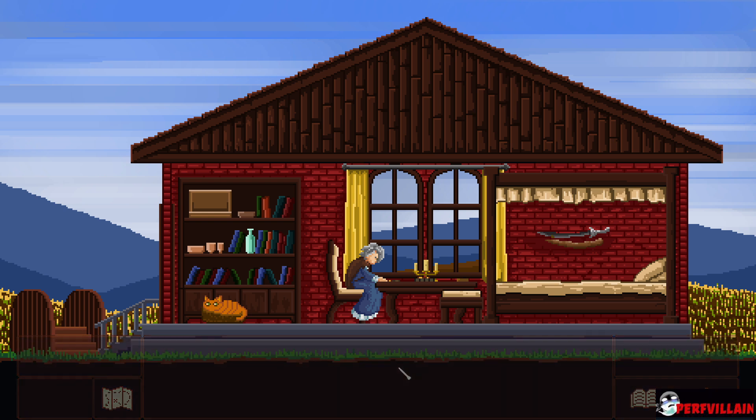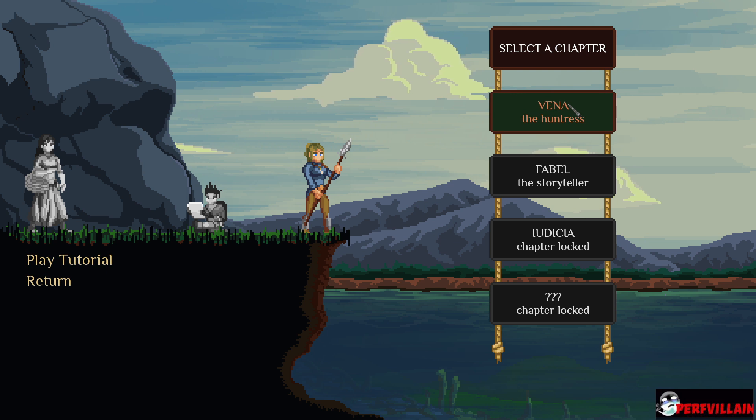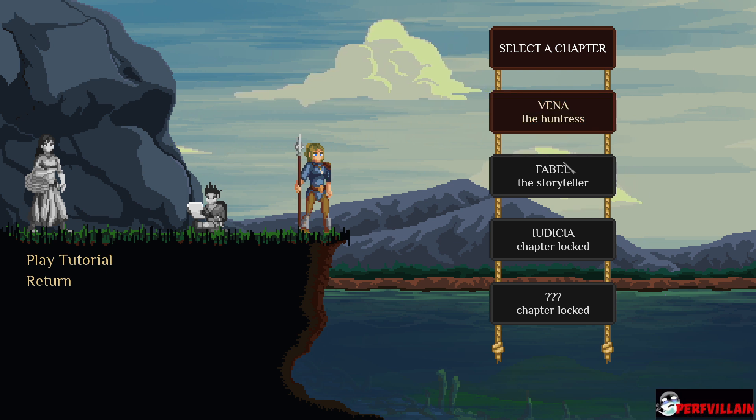Now you know all the basics to have a good time. Now we are actually starting the game. Select a chapter — Vena the Huntress.